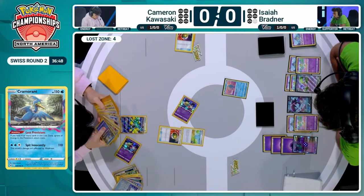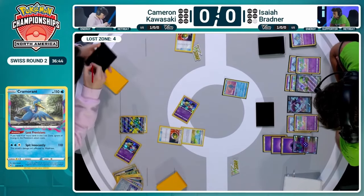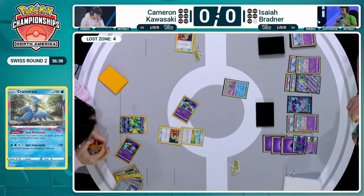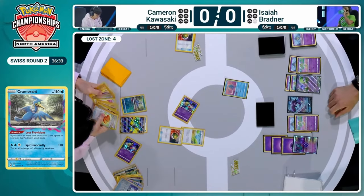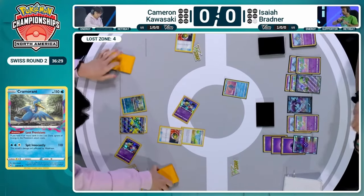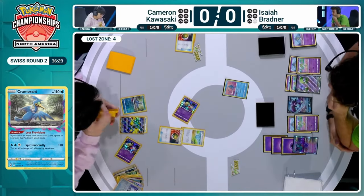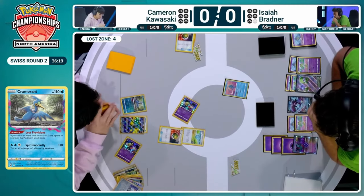Cramorant is not a great response to that Flutter Mane itself. Really, the only non-threat on the board is the Lumion at this point. You never know what this Gardevoir deck is going to pull out and do to your board — that's a scary position to be in when you face off against it. One of the many reasons I did choose Gardevoir as one of my decks to root for taking down this entire tournament. Let's see if Cameron can stand in Isaiah's way with this Turbo Lost Box build.